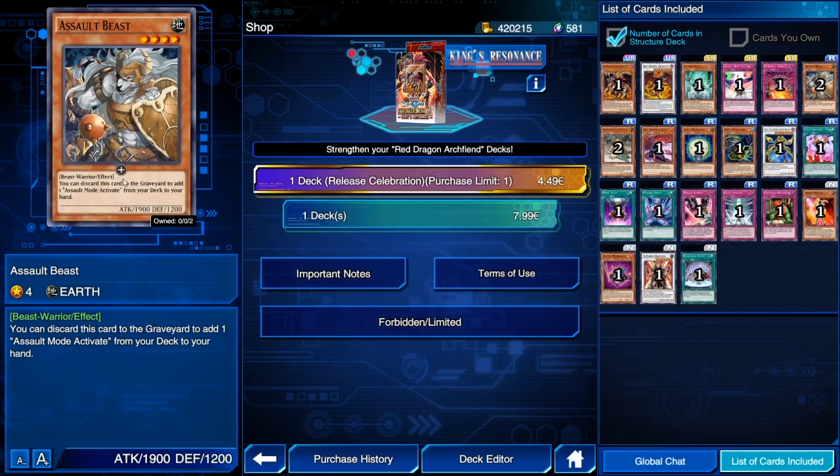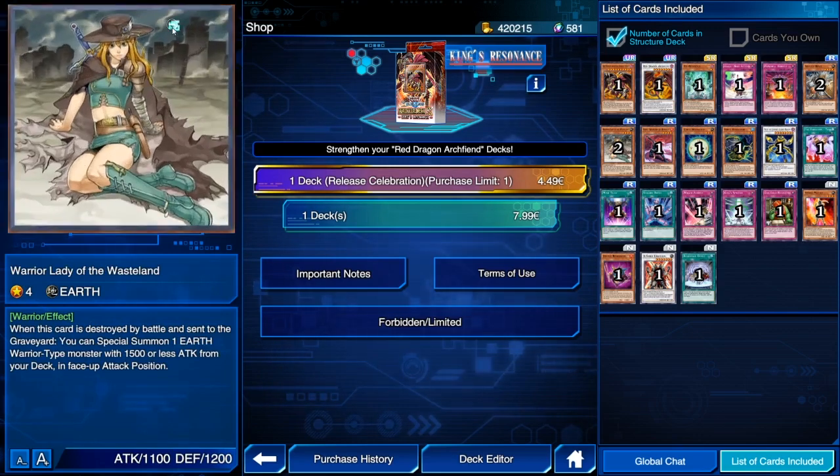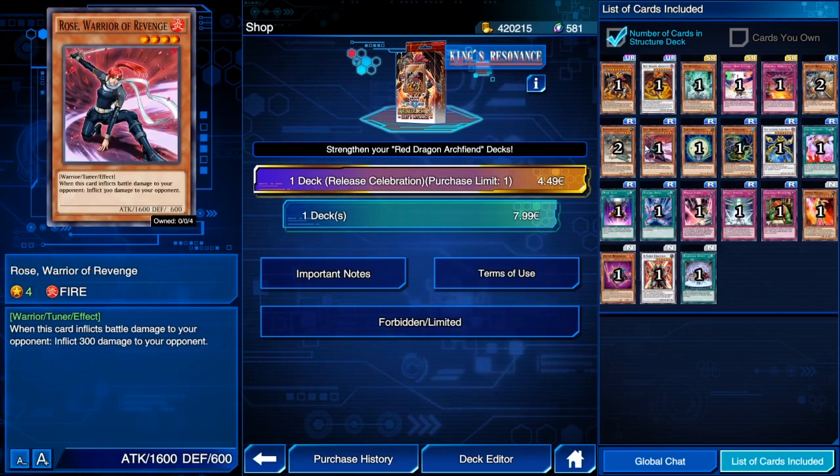Assault Beast has 1900 ATK — not too bad — but the Assault Mode engine just isn't good at the moment. Recruiters could still be decent in this game, but not Earth recruiters specifically; I just don't see that being a thing. There are other ways to get this card. It's a Warrior with 200 DEF, so it can't hurt I guess, especially if X-Saber Wayne is still in the game.